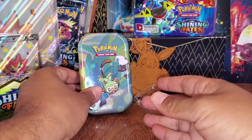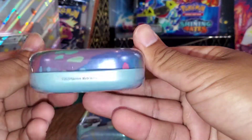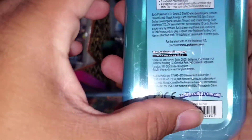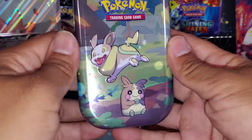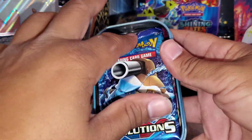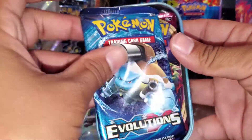Okay, so that's cool. We know that one's got an Evolutions pack. What about this one with the Yamper and the Morpeko? This one has the Morpeko and the Yamper, and it's also got an Evolutions pack in it. Awesome!